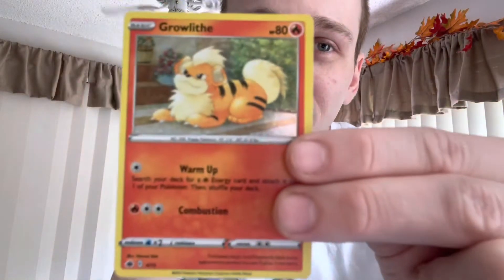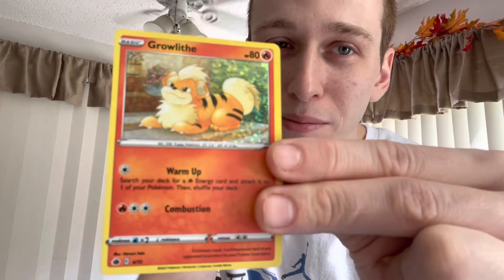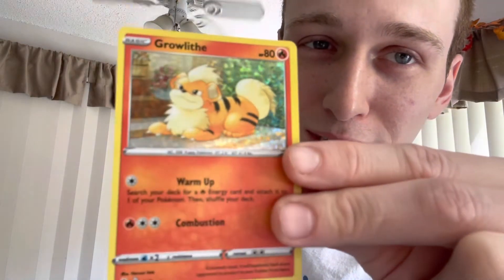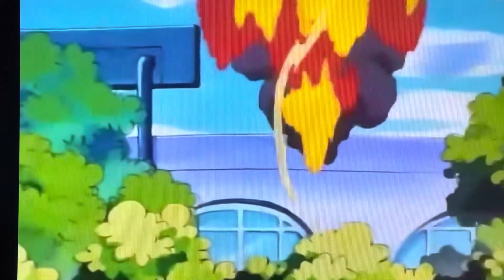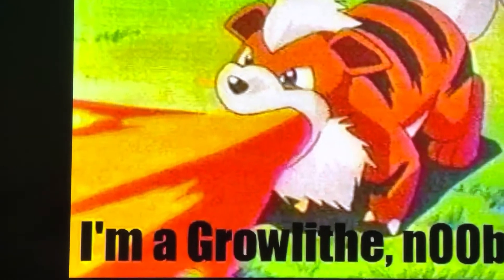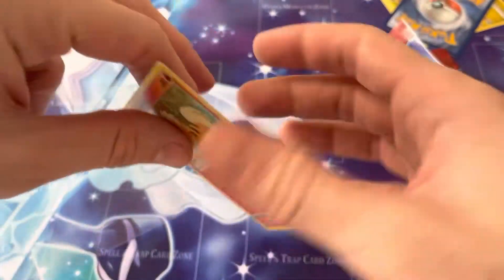And a Growlith! Yes! Oh yeah, look at that — just chilling on the steps in front of his house, he's a happy boy. Yeah, I love Growlith. He works for the police force with Officer Jenny. Even though Officer Jenny is an idiot, alright Mr. Growlith, let's get you in a sleeve.